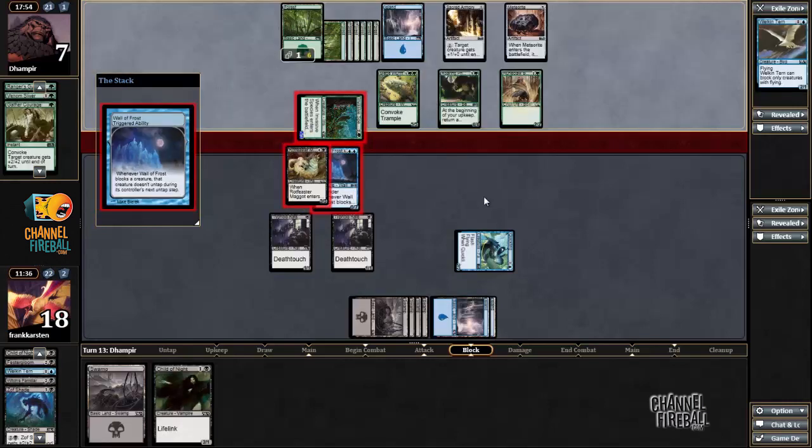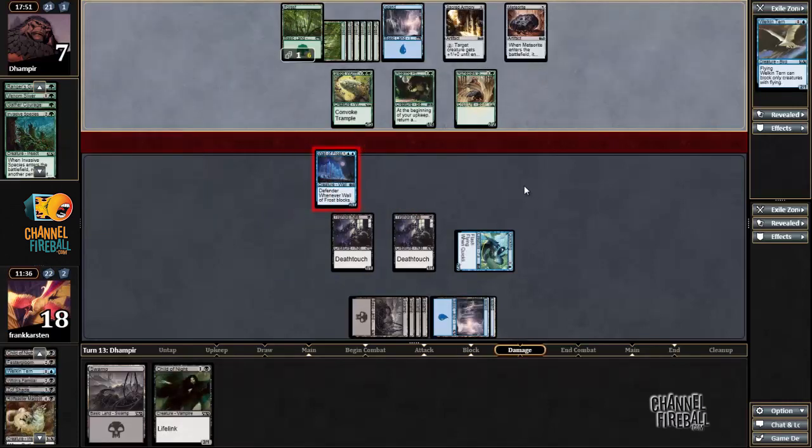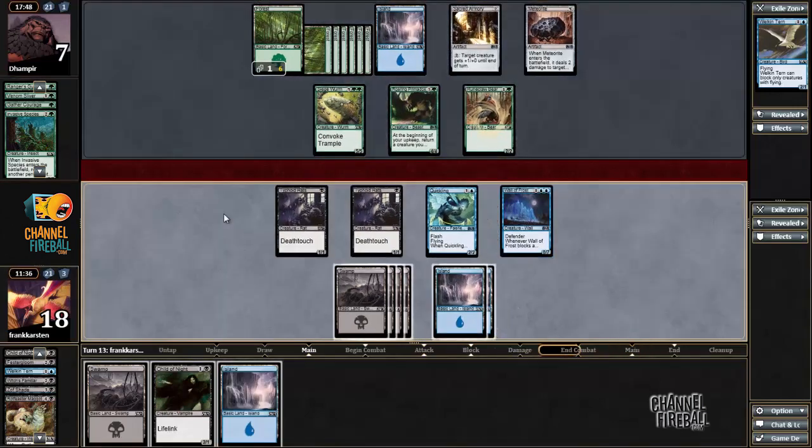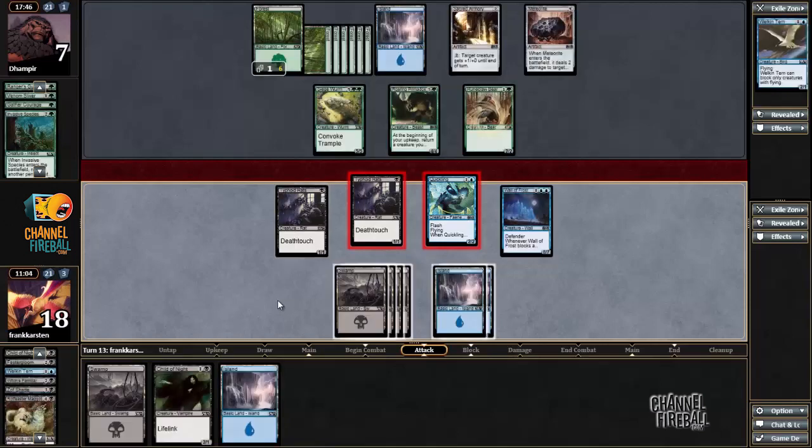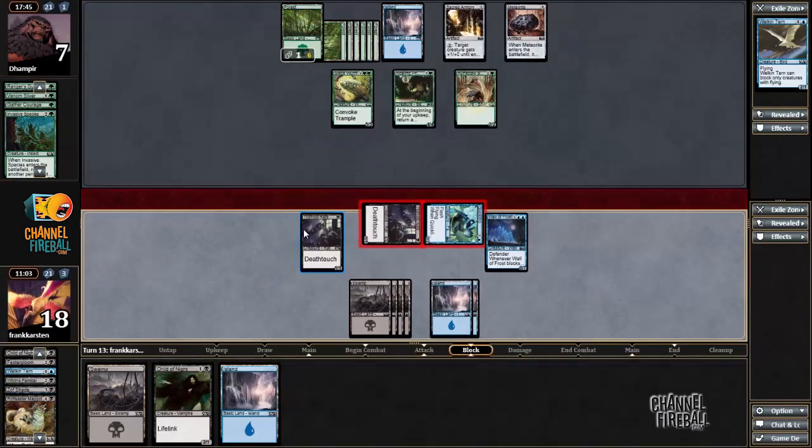Maybe he messes up the ordering — nope. At least now my Quickling and Typhoid Reds are safe from his Meteorite. I guess I could even start attacking with Typhoid Reds. What's he gonna do — block with Primadox? That's fine. Block with Siege Worm, definitely okay. Block with Runeclaw Bear, then he has to return Siege Worm. Yeah, this actually looks fine to me. Still keeping one Typhoid Reds back so I can block a Siege Worm.